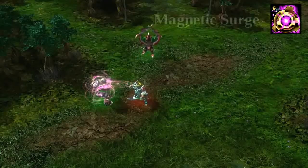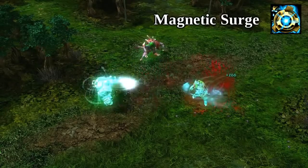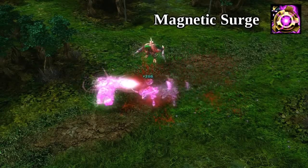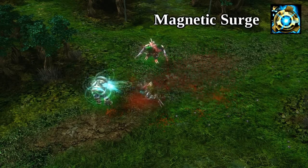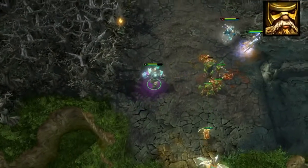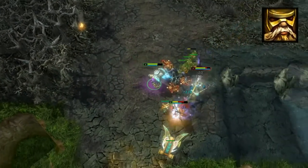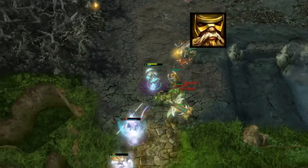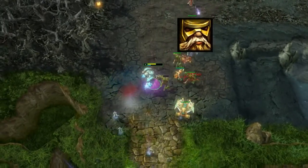With a much longer cooldown than shown here, Flux's second skill allows him to push or pull a single enemy up to 350 units, dealing a percentage of his strength as bonus physical damage. In conjunction with Magnetic Release, you can use this combo in either order to deal decent burst damage early on and make it difficult for enemies to chase or run away from you.